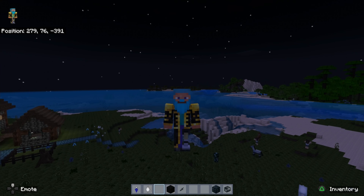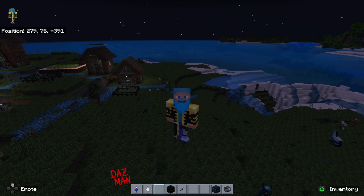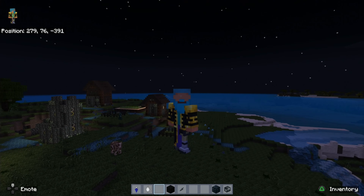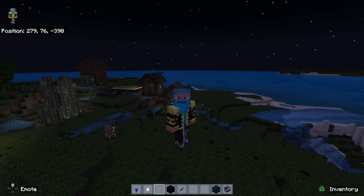I think he was wearing a helmet — I don't think that skeleton had hair. The only questionable thing for me here was the zombie's face — is it a werewolf, is it a cow? I don't know, but it looks nice. Let's head out into the ocean, go underwater, see what an ocean monument looks like and what drowned and guardians look like.